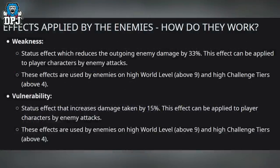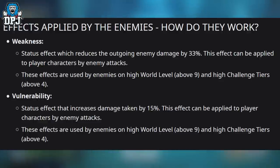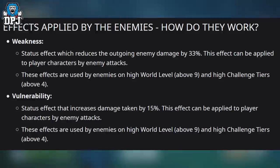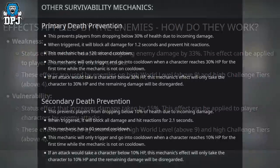Effects applied by enemies: Weakness is a status effect that reduces outgoing enemy damage by 33% and can be applied to player characters by enemy attacks. These effects are used by enemies on higher world levels above 9 and high challenge tiers above 4. Vulnerability is a status effect that increases damage taken by 15%.